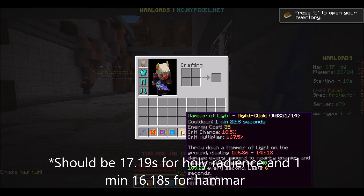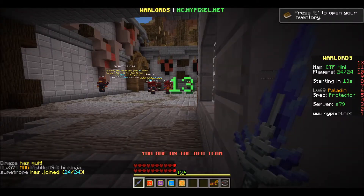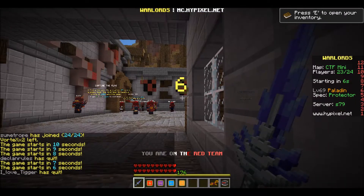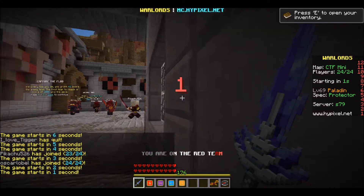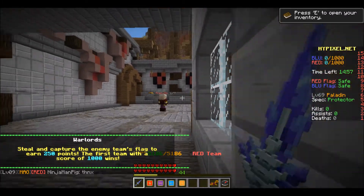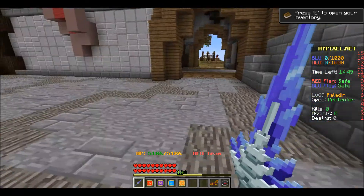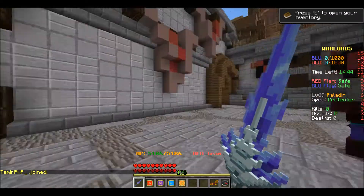And for the Hammer of Light, it's 1 minute 22.8 seconds. And the speed — we will see if there's any difference here. 3, 2, 1... Alright, so I'm going to start as soon as I start moving. And it ends the moment I touch the wall. And so that was actually 5.62 seconds. So this is actually a wee bit faster — I was wrong on the speed.